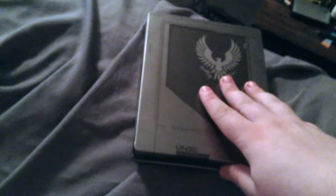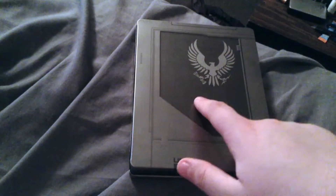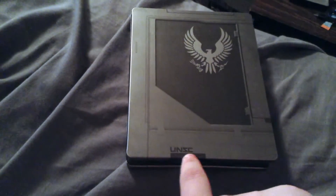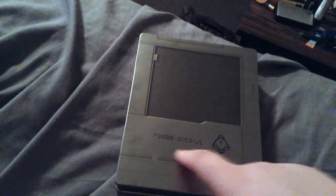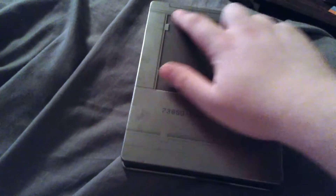Here's the steelbook right here. On the front you got an eagle right there, a bullet right there, arrows right there, and UNSC right there. That side, nothing, and that side obviously nothing. On the back here is just an embossed, laser cut thing right there.